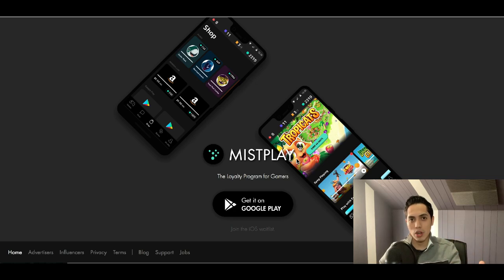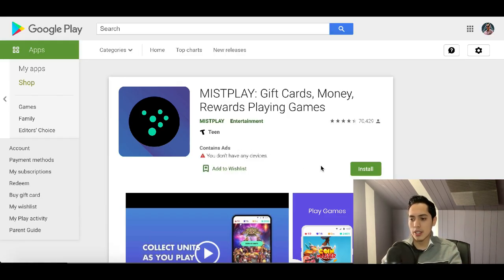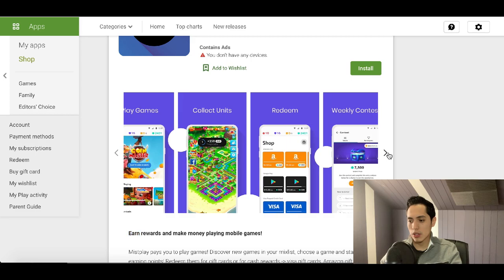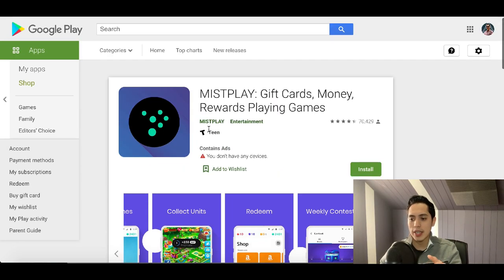Once you start collecting your units, you can redeem them for gift cards — Amazon gift cards, real PayPal cards, Google Play Store cards, and other grand prizes. They also have weekly grand prizes where you can win a PS4, Xbox, or other big game consoles. On the Google Play Store it has an overall four out of five star rating with over 70,000 reviews.